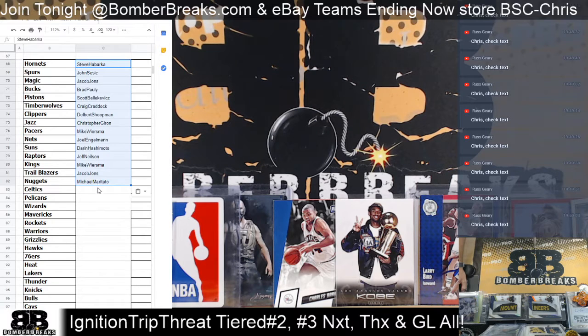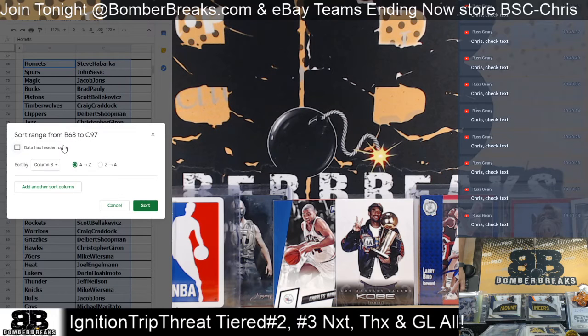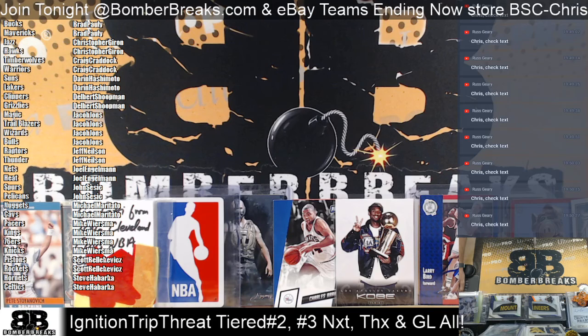All right, Steve H to Michael Mary — we copy and paste them. Steve to Michael twice, paste them in. Hornets up there for Steve, Michael with the Cavaliers. Now we sort them alphabetically so it's a little easier to see. Brad up there with the Bucks and the Mavericks, and Steve has the Celtics.